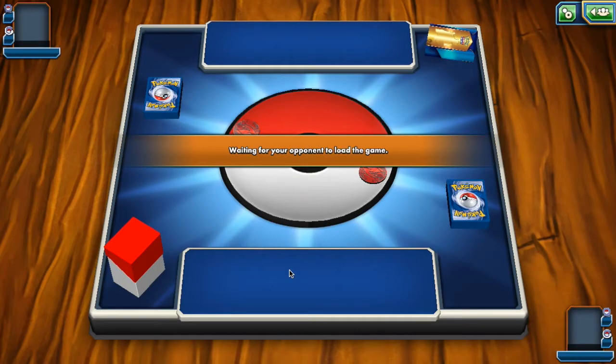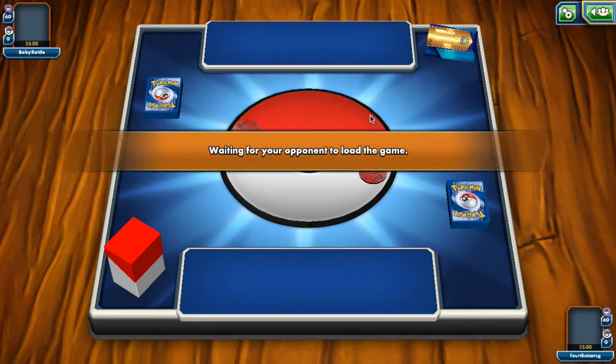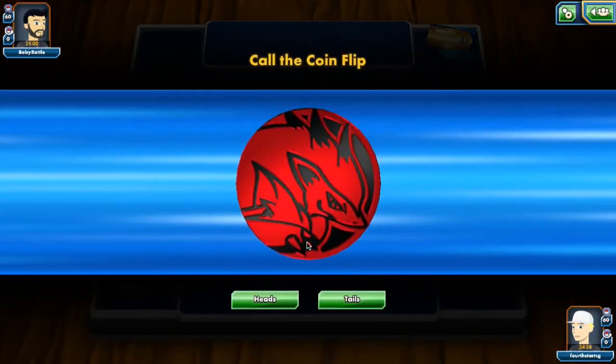Hopefully I'll get at least three matches for you today. This looks like maybe Darkrai, Giratina, Garbodor. Garbodor is annoying for us — I've played against this deck in the past. What I did was I Flare Commanded out the Trubbish and knocked that out. That's usually the main priority because without their Garbodor, they can't hit you.